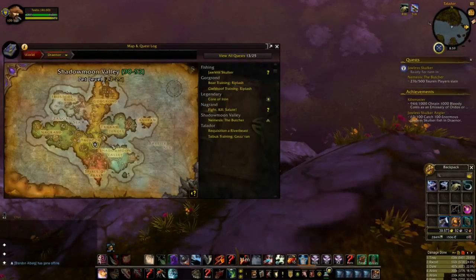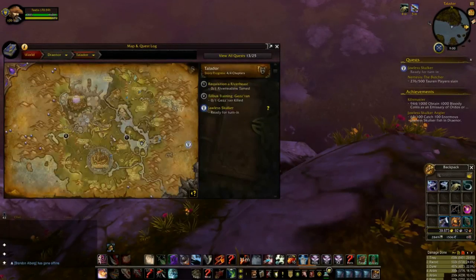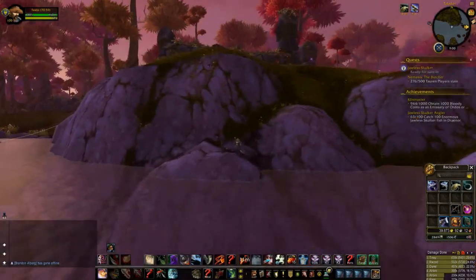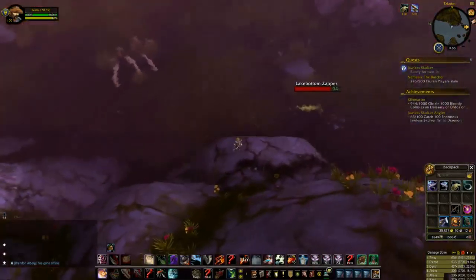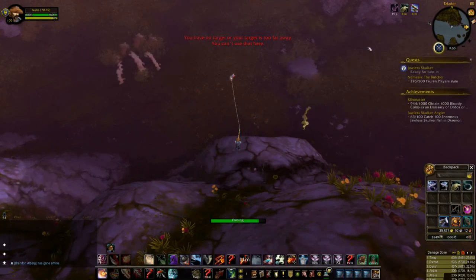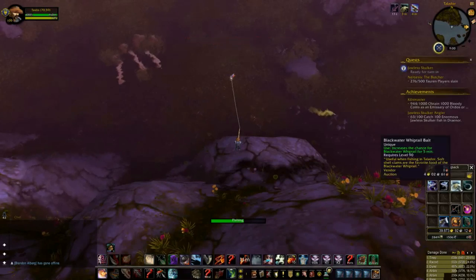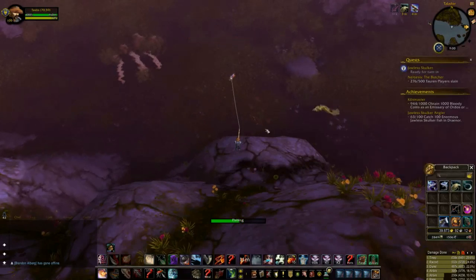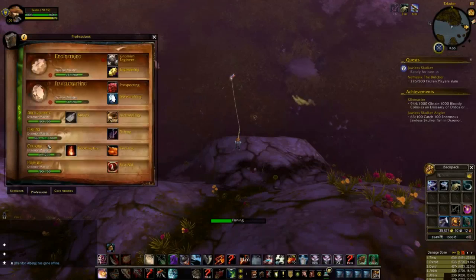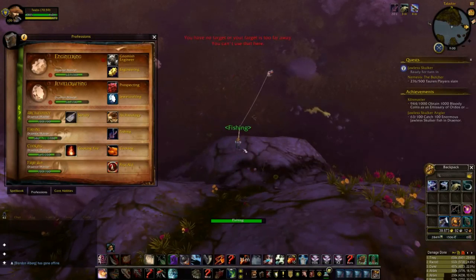Here we are in Talador, catching the Enormous Blackwater Whiptail. I found a neutral flight point at Terokhar's Refuge and there's a lake just south of it. I've got the bait already applied and the catches are reasonably consistent at 686 plus 139 bonus fishing skill.